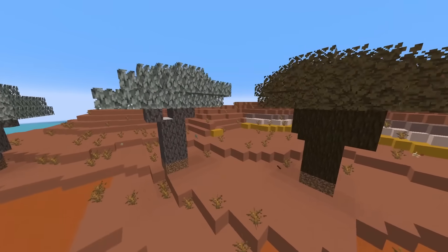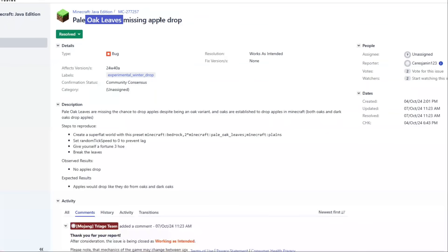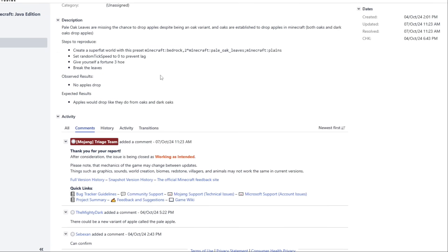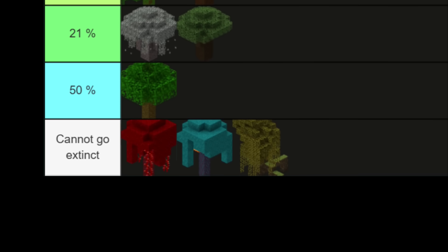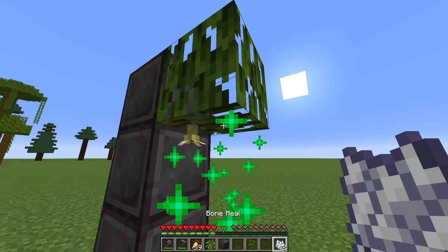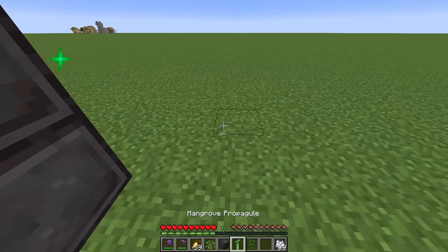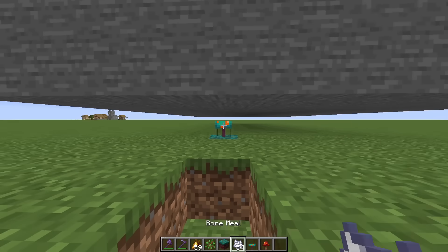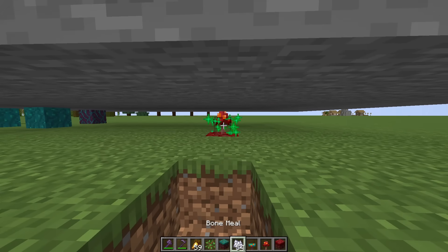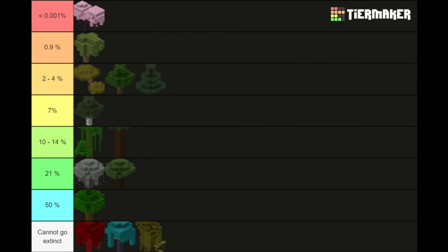Pale oak trees and dark oak trees are literally the same in terms of shape and rates. The only difference is that pale oak trees don't drop apples for some reason, even though they have oak in the name — but according to Mojang, that's an intended feature. Last is jungle, then the trees that cannot go extinct. Mangrove trees: as long as you have a single leaf block, you can infinitely farm saplings with bone meal. Same with the nether trees, which — fun fact — they literally do not care about obstructions. Even if they have to grow into a single piece of wood, they will.